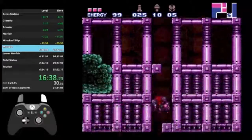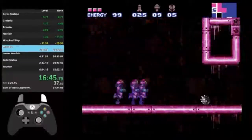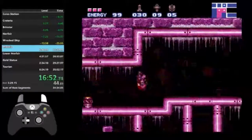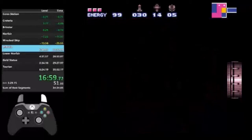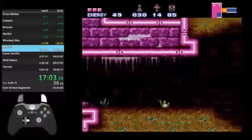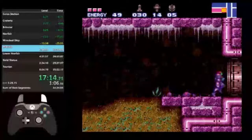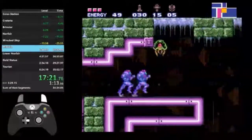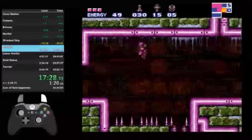We've entered Maridia. I'm gonna grab missiles and super missiles. This room I have to preserve the Shinespark — not use it yet. But I have to pass this sandfall, then let it rip right here. I have to Shinespark up without touching any of the platforms and ceilings. I was about to hit that little platform right there. I can sparkle over there. I also need to grab regular missiles.